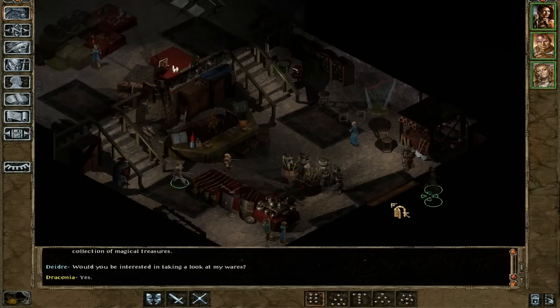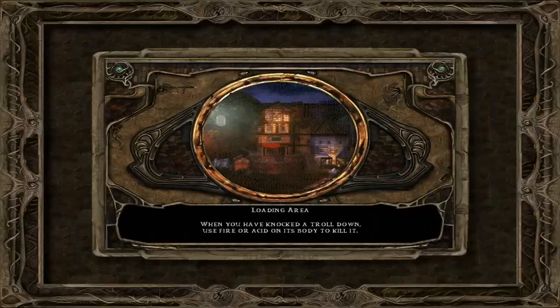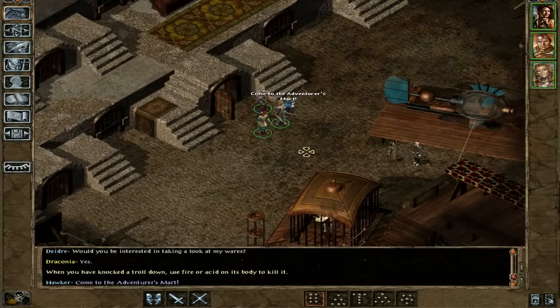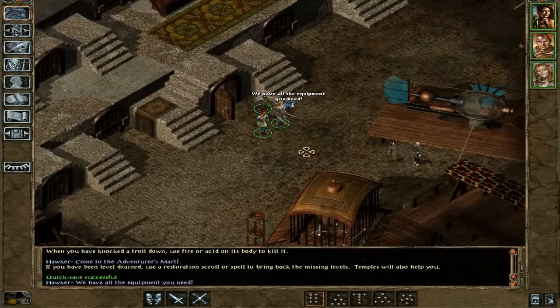I'm going to use that as soon as I can. We're going to go out and then collect the other party members. For now I'm going to save, and when we come back, I'll be showing you the way around Athkatla. I'll be seeing you all next time.